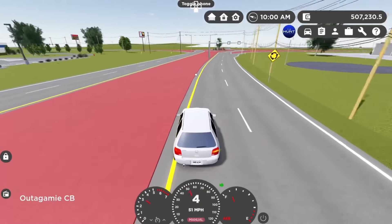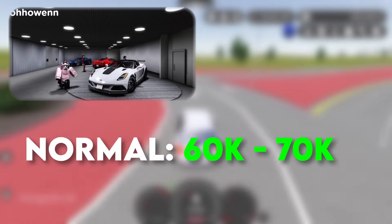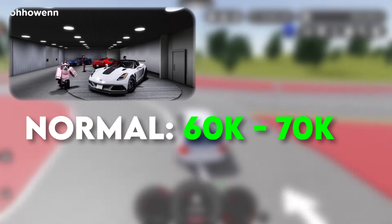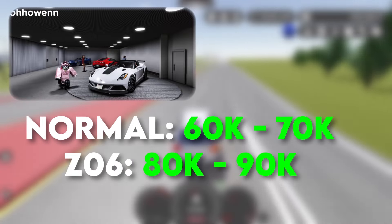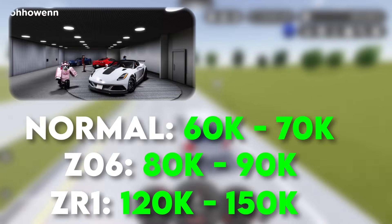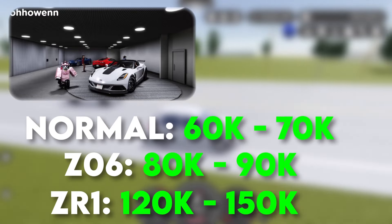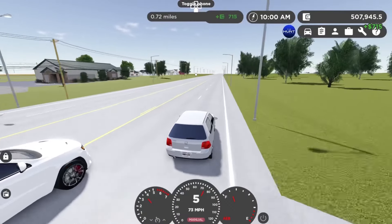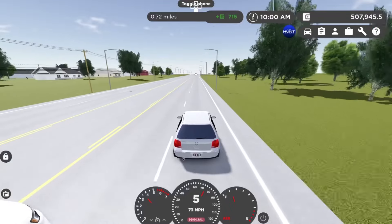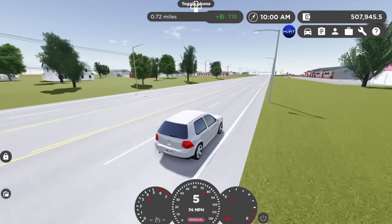Next up we have the C7 Corvettes. For the normal C7, I think it's around 60 to 70-ish grand. Maybe for the Z06, anywhere from 80 to 90 grand. And the ZR1, of course one of the highest versions, anywhere from 120 to 150 grand. Also, this is a prediction — a lot of people don't understand what a prediction is, so search it up. And yeah, that's the price prediction for the C7.